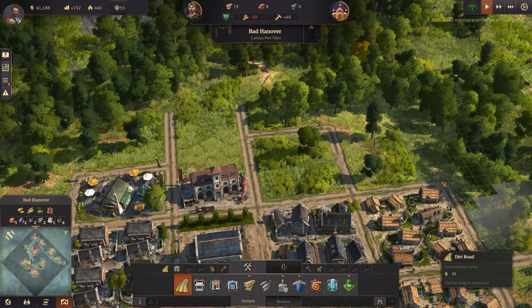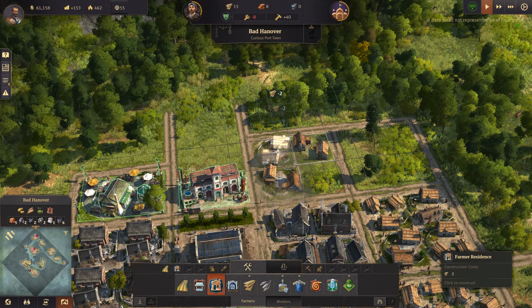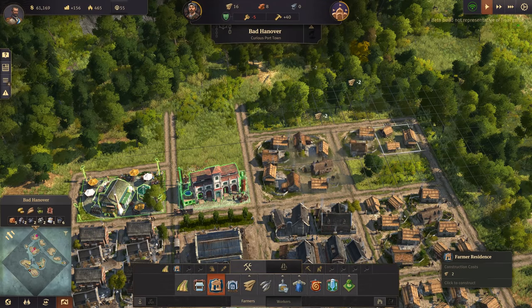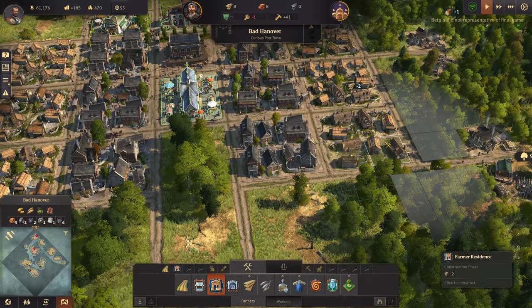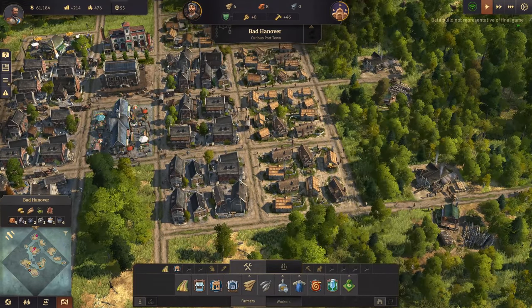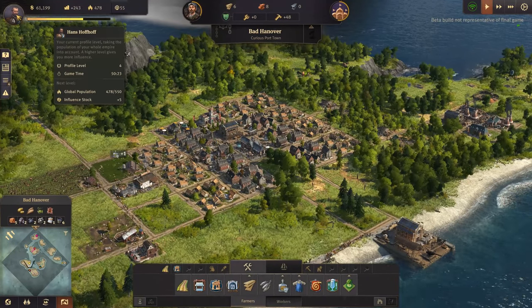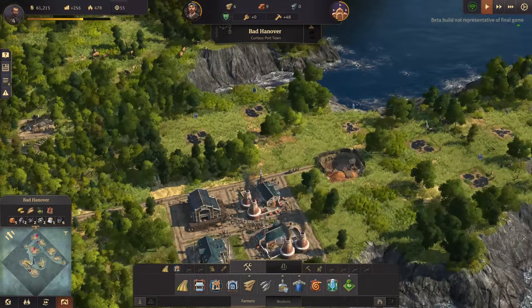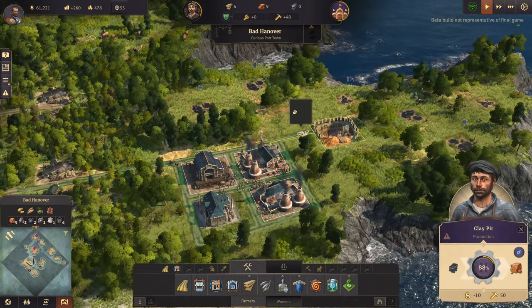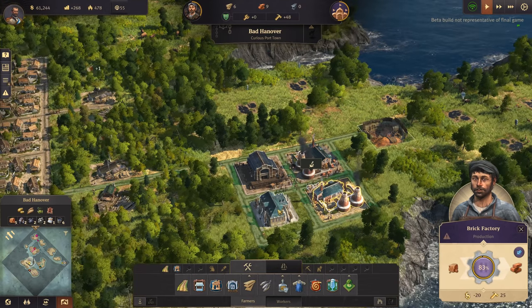I'm going to have a few more workers' residences built here, just in case. Just with me upgrading lots of farmers to be workers I don't want to start having a shortage. They're at maximum and all filled up.